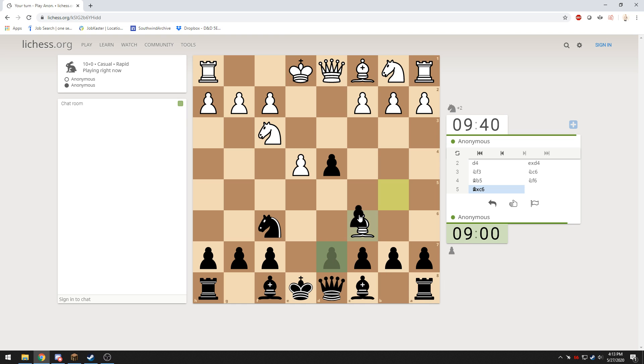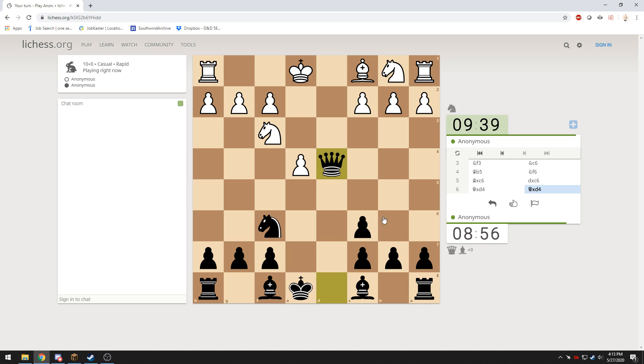I am going to capture back away from the center, which is what you normally shouldn't do. But this gives me a chance to decide if we're going to eliminate the queens early, which we are. So we're back to even material. I have two bishops, he has two knights, he has one bishop and I have one knight. Queens are off the board early. So how do I proceed?